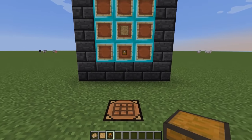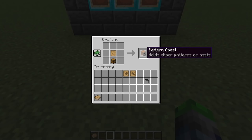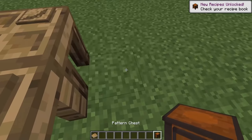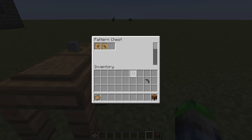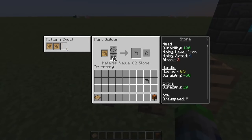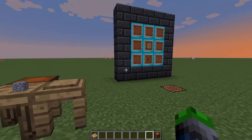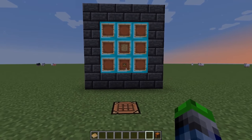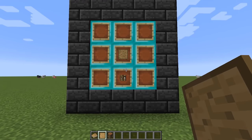Now that we have the part builder, we're going to want to make a pattern chest to store all of the patterns we're making. You can actually attach it to the side of the part builder and it will hold all your crafted patterns. As you can see, I can put patterns in and they show up inside. To craft it, you just put a blank pattern above a normal chest.